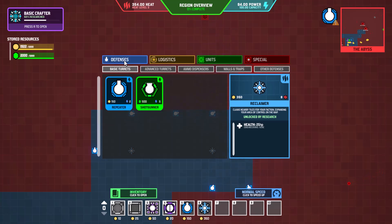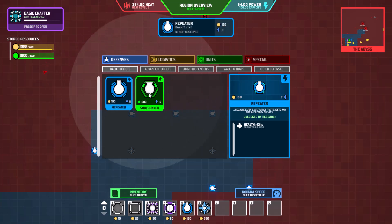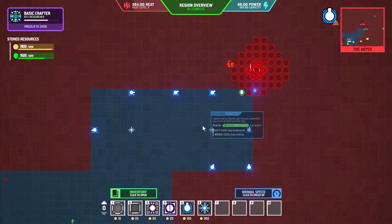Our researchers are all set. Defense-wise we have this guy which we have not used at all — it uses a lot more power but it has less health and fires multiple bullets at once, so it can cover a larger area in theory. Let's go ahead and put one in just to see what it does.